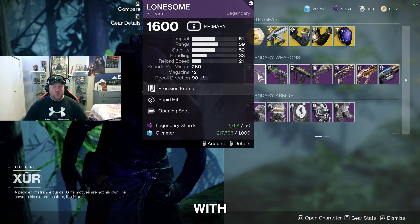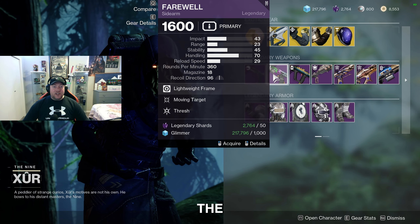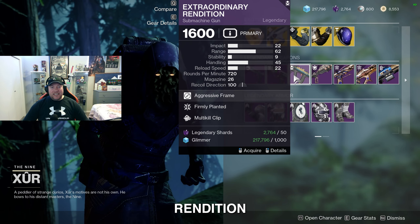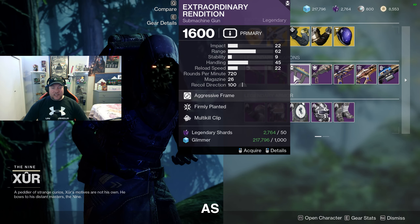Legendary weapons this week: we've got the Lonesome sidearm with Rapid Hit and Opening Shot — out of everything that's here, this is probably going to be your best bet. We've also got the Farewell sidearm with Moving Target and Thresh, and the Extraordinary Rendition submachine gun with Firmly Planted and Multi-Kill Clip.